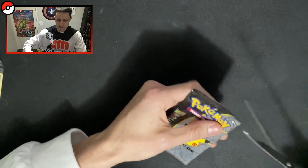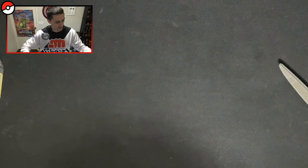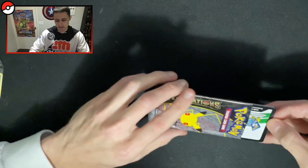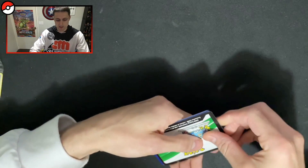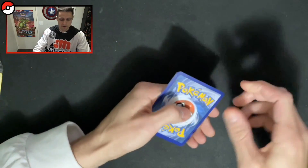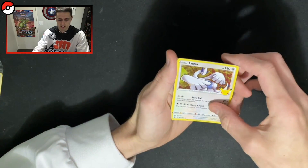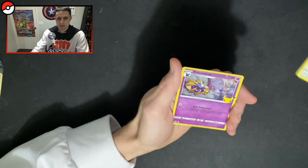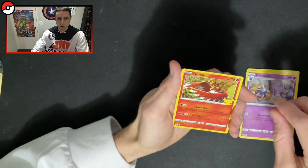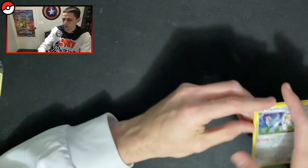I'm hoping to pull some of the good cards. The Mew would be fantastic — if I pull the Mew, man, I will be one very happy lad. Umbreon and Mew — if we pull either one of those, then that's fantastic. Otherwise, any of the starters. So we've got the Lugia, Cosmoem, Ho-Oh, and Solgaleo. Two duds in a row, basically. It's unfortunate.